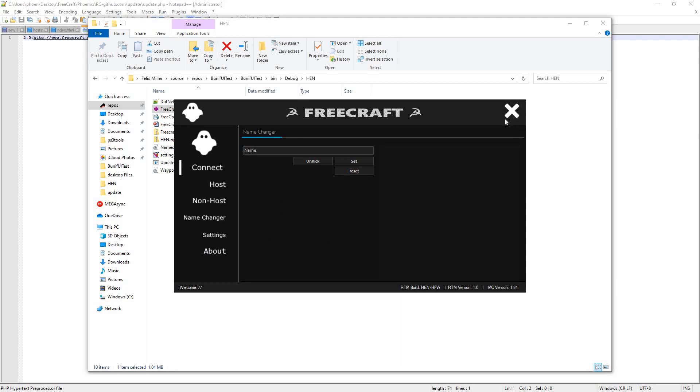That'll be all for today's video. I will leave a link down in the description to TheBlackRabbit's Twitter account as well as the FreeCraft website. Feel free to check that out. Just to reiterate, this is only for HEN model or HEN hybrid firmware models running 1.84 Minecraft. As long as you can connect your HEN to Minecraft, it should be fine. Anyway, that'll be all for today's video. Thanks for your time. Have a good time modding.